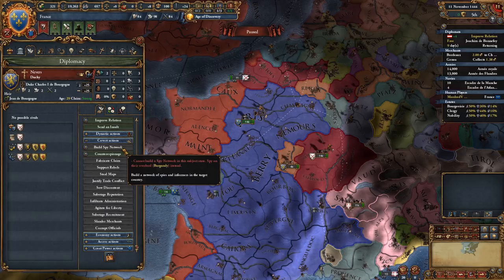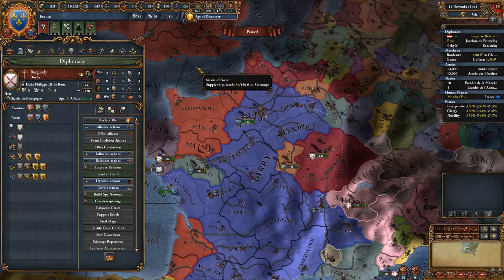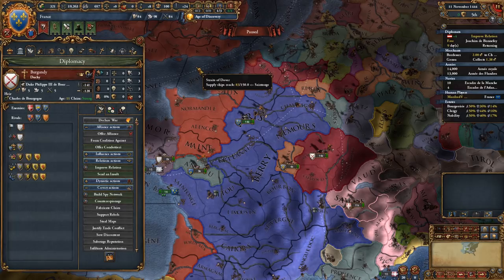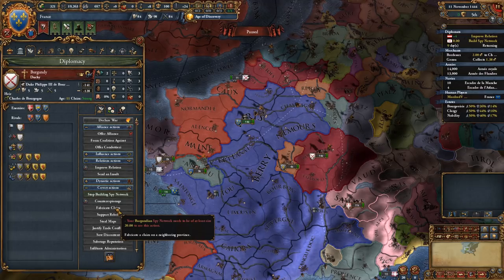We're going to go to Covert Actions and Build Spy Network - except we can't because Burgundy owns them. Do we have a reason for war against Burgundy? I'm not sure we do. One of the key tenets of this game is Casus Belli or CBs - your justification for going to war. If you attack someone without a justification, you suffer really dramatic penalties. So we need to be very mindful of being legitimate in your actions. We can go to Burgundy, start fabricating a spy network, and once you have 20 spy network you can fabricate a claim, giving you a legitimate reason to go to war against Burgundy.